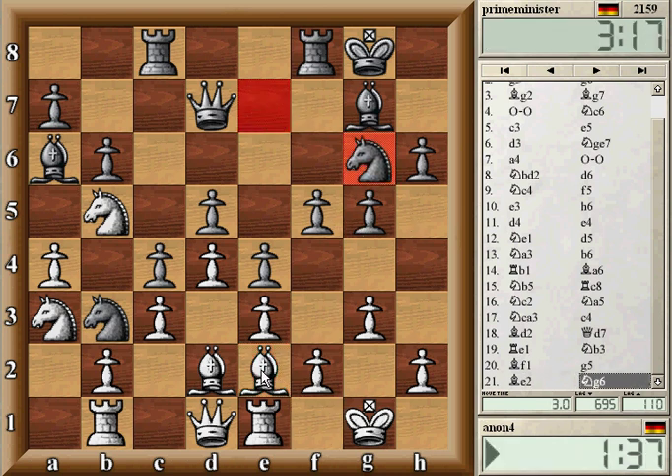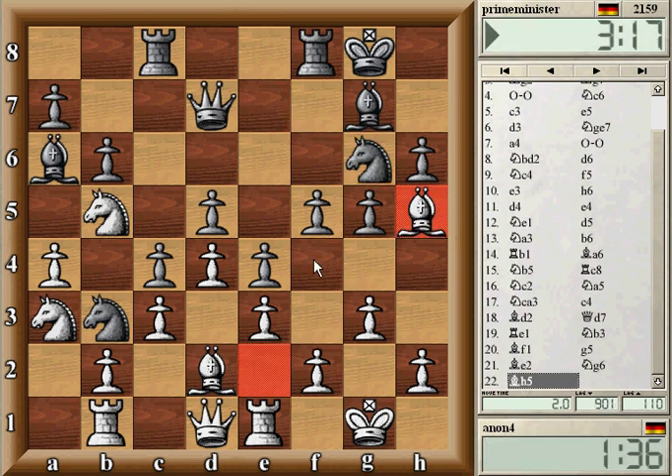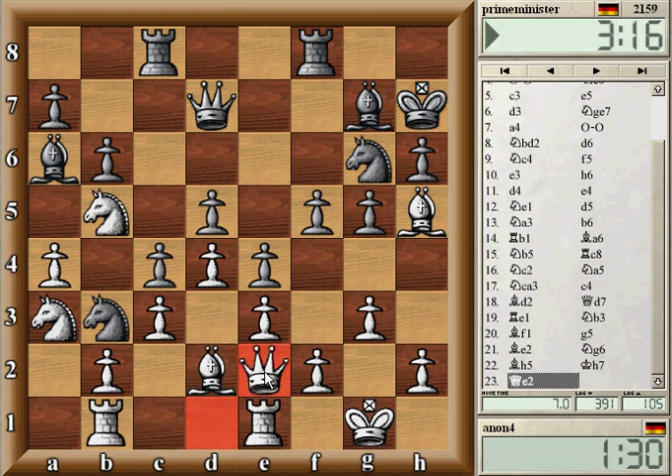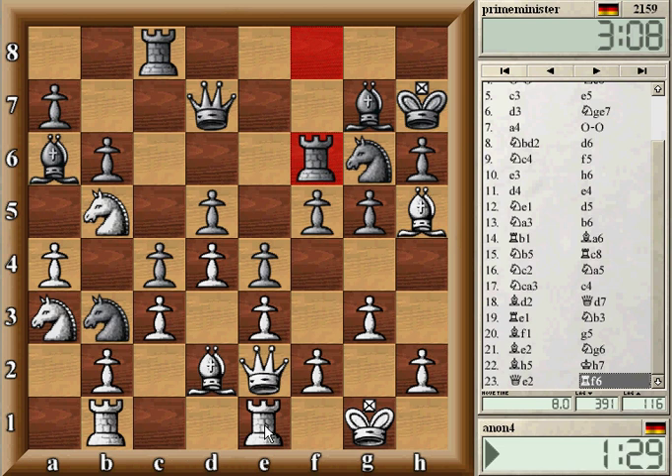Let's improve the position of this bishop — maybe h5. And also if he plays f4 I could always play bishop g4. Let's protect the rook with the bishop. This rook is not doing much here. Sooner or later he wants to play f4 — whenever he plays f4 I will play queen g4.